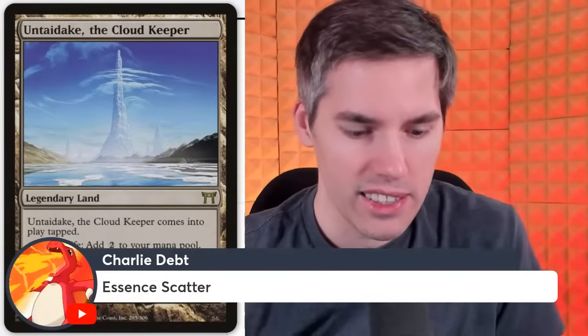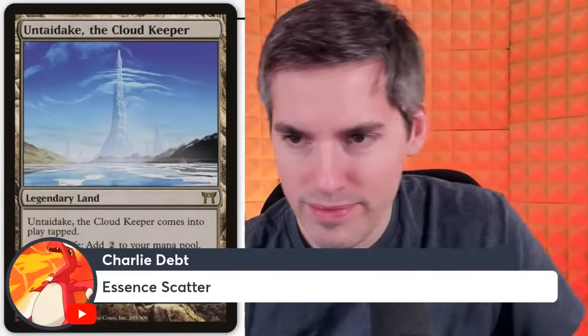Essence Scatter — 2-mana instant: counter target creature spell. If you count all counterspells in the game, this sort of sucks compared to Counterspell or Mana Drain. But I think it's in the okay realm. In Standard it's pretty good. I wouldn't say it's supreme garbage, but I'm not calling it great either — it's in the fine territory.